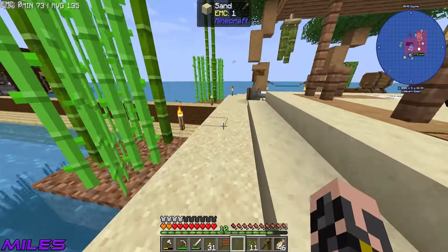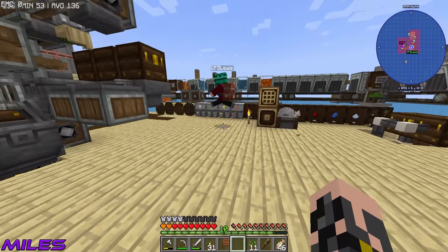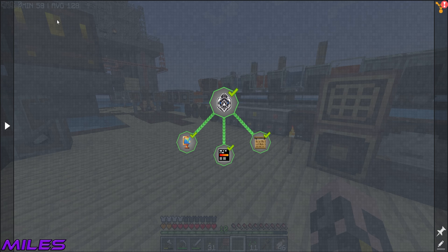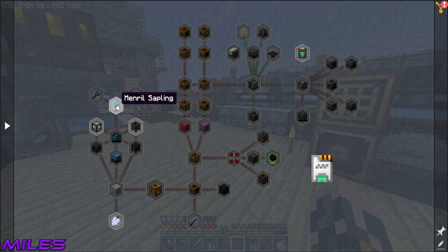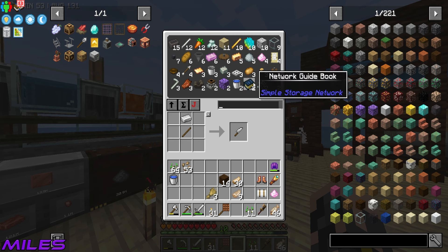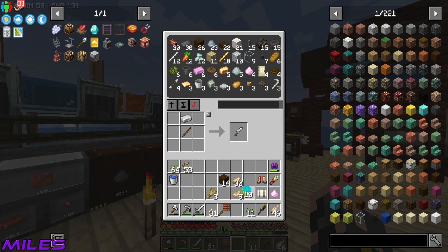We need six more sifters. For that we need 12 rods and 18 plates. We've got a full stack of plates so we can make infinite — the setup is super fast. We also need cogwheels for the millstone, so we'll grab those later. But we can make the sifters first — boom, that gets us everything we need.